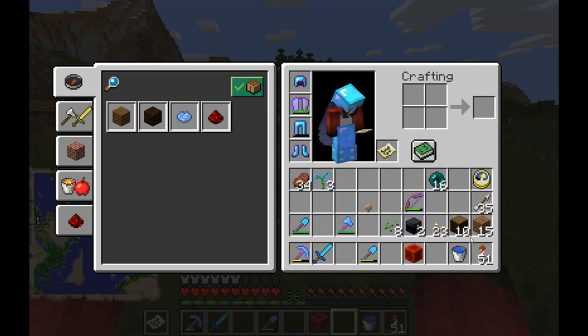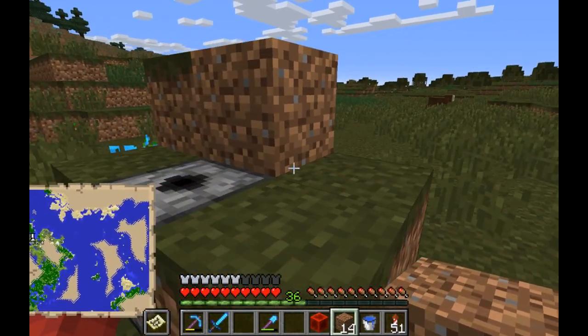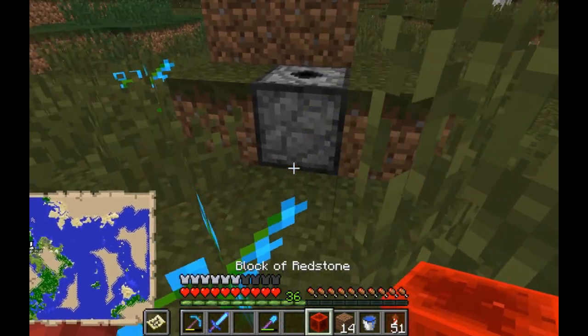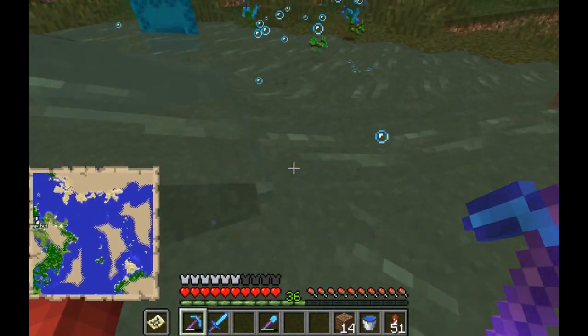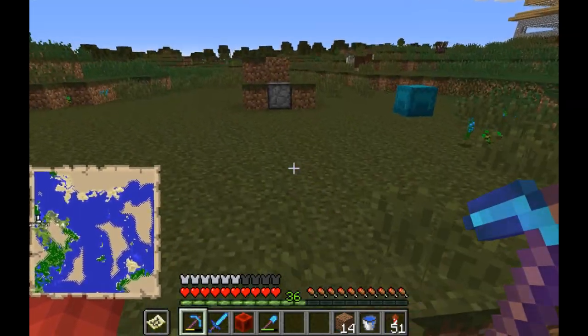Almost — one more block to place here. Now you can activate it by placing a redstone block here and then removing it, and the farm already starts working.